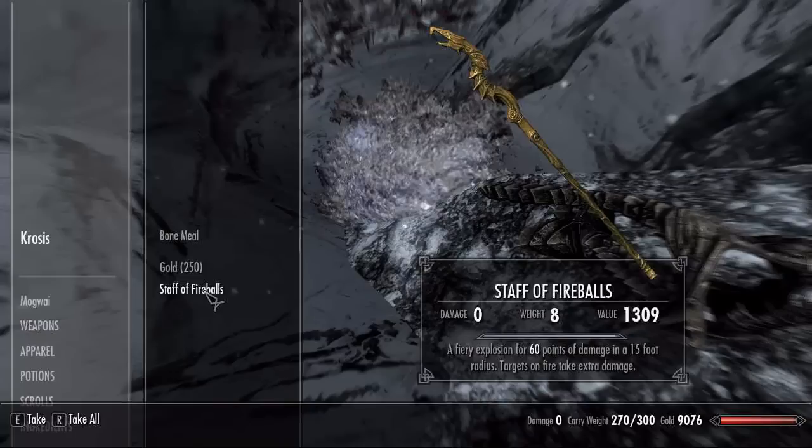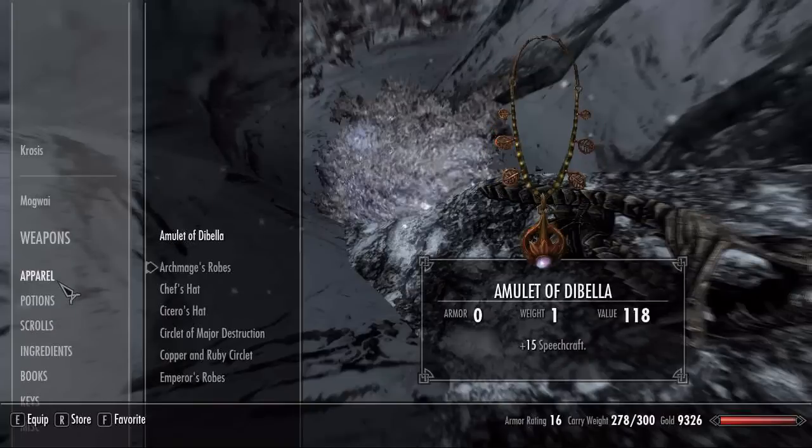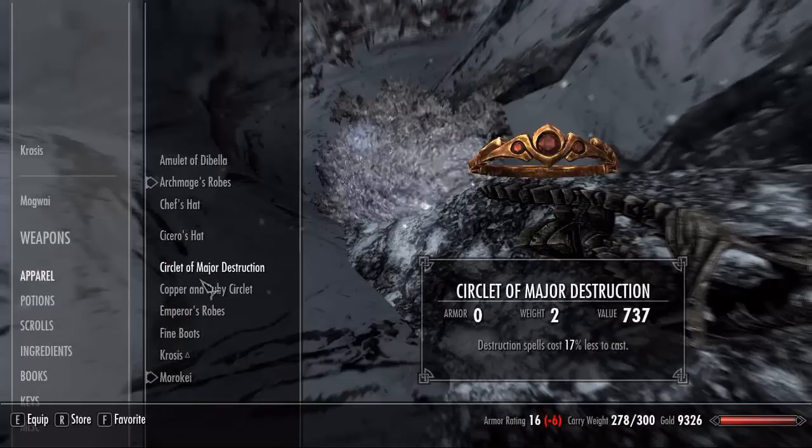The Staff of Fireballs was particularly good for me because of the area of effect damage — 60 damage over a 15-foot radius. You don't have to use magic with it though, but the charges are limited.